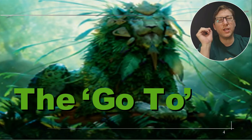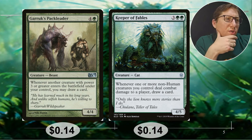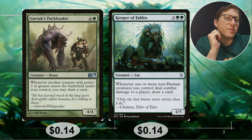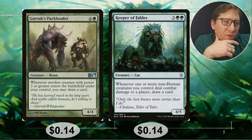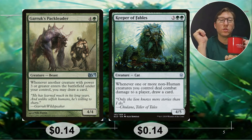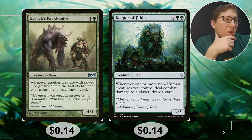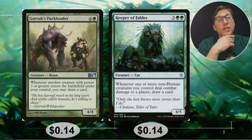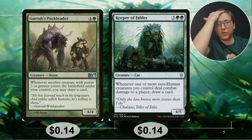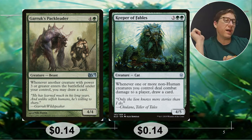These are the cards you're probably going to think of first when you think green creature card draw — these are probably number one on the list. Garruk's Packleader: four and a green. Keeper of Fables: three green green. Both are five CMC. Garruk's Packleader — whenever another creature with power three or greater enters the battlefield under your control, draw a card. In green especially that can add up very quickly, or if you're playing a Gruul deck I think that would go off a lot. Keeper of Fables — whenever one or more non-human creatures you control deal combat damage to a player, draw a card. They have to be non-human, but other than that it's very easy to get your card draw, especially if you've got a Simic deck with blue and lots of ways to get evasion. Any non-human is just going to automatically be drawing you cards. They're both 14 cents.